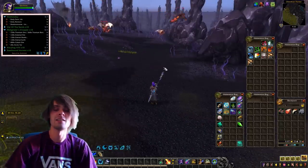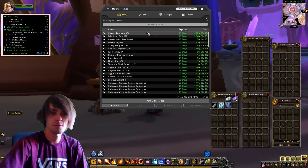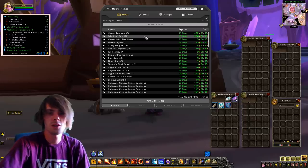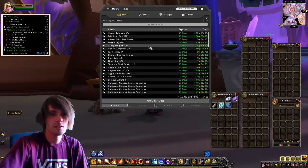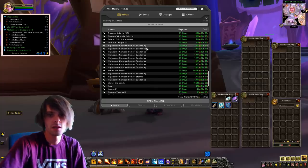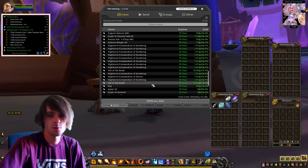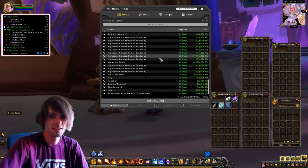Let's get into the gold for the day. The gold for the day is a healthy 109,500 gold. Notable sales: abyssal fragments - sold 3 for 4,551 gold; bait portato - 2,568 gold for 90 of them; galley banquet - 32 for 1,204 gold; glyph of glow sleeve fade - 3 for 1,133 gold; highborn compendiums of sundering for 1,411 gold; a vial of the sands for 40,382 gold and another one for the exact same price - so we sold 2 vials of the sands last night; and a compendium of the storms for 1,412 gold.